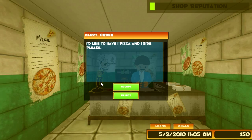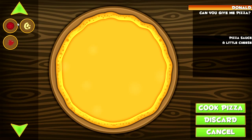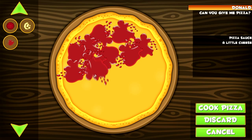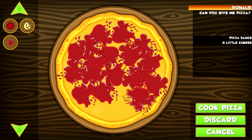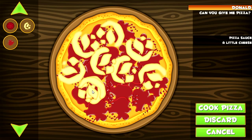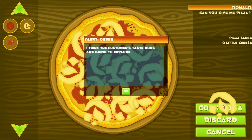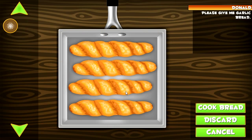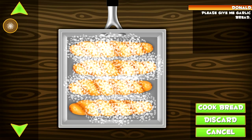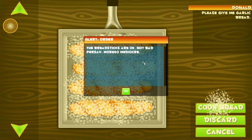Click the phone. 'I'd like to have one pizza and one side, please.' I will accept you. Pizza sauce and a little cheese. Oh God, that looks gross. Sauce it up for Donald, he likes it saucy. And then a little cheese - I don't know what a little is. I think the customer's taste buds are going to explode. Give me garlic bread. Maybe we just put the garlic on like this. Look at all that garlic - this is going to be the most garlicky breadsticks ever. Breadsticks are okay, not bad per se, more so mediocre.